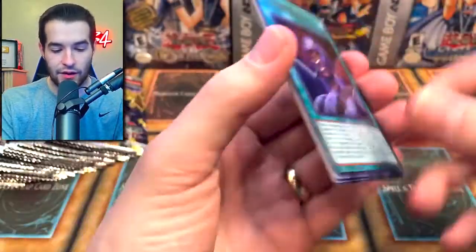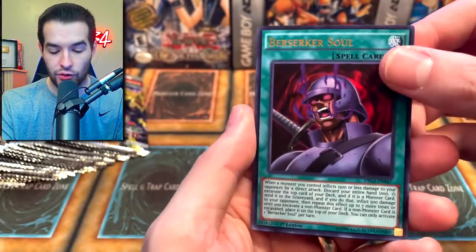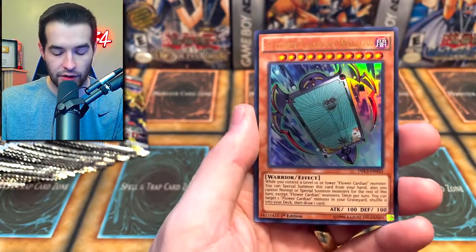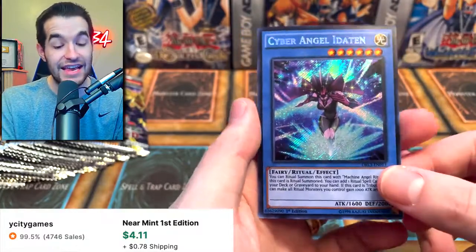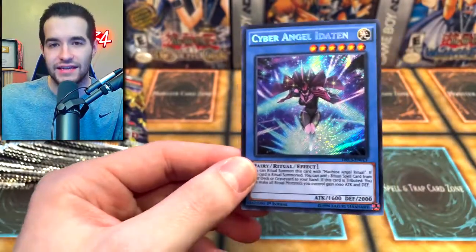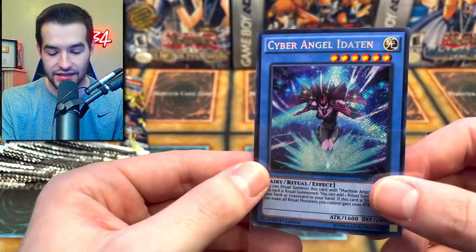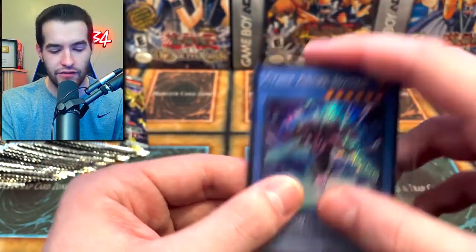In the next pack we have Berserker Soul. We're looking for the Dark Magician Girl, the Dragon Knight. We got a Kuri Bandit. Flower Cardian again. The Editon — Benton is the good one. Editon is just another Cyber Angel card. I think Benton is the one you actually want for Drytron. I don't think that one's worth too much, but if we get the Benton, we're going to be happy.